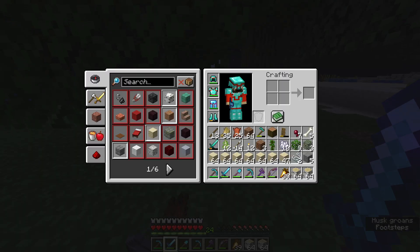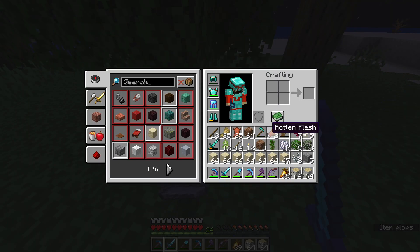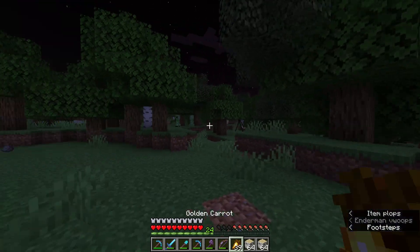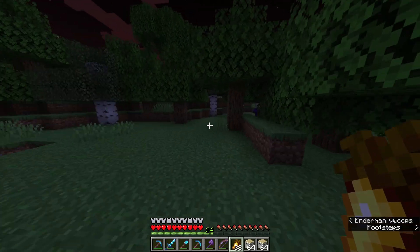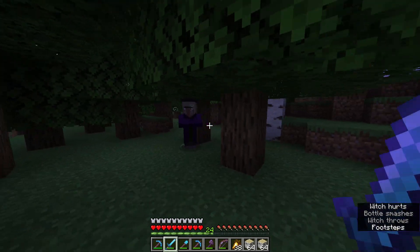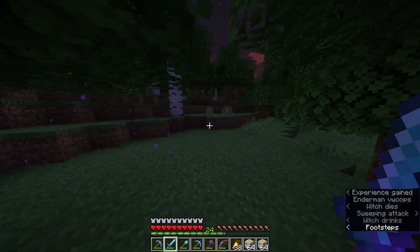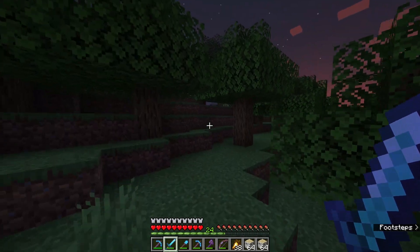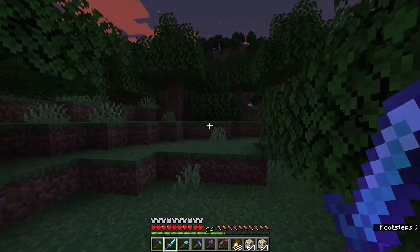That guy dropped an iron — I mean, I guess I'll take that. I will always take iron, you always need iron. Oh hey there's a witch. That was anti-climactic, she did nothing. Well that was a successful little resource run. I'm not sure how many resource runs we're going to have to do, but that sand is going to hold us over for a long time.